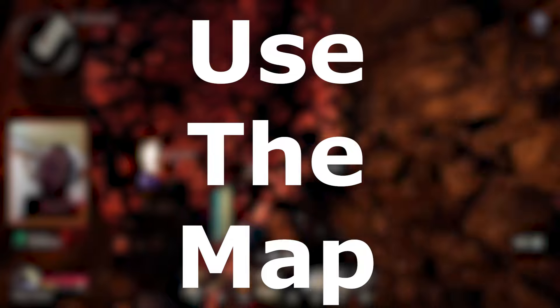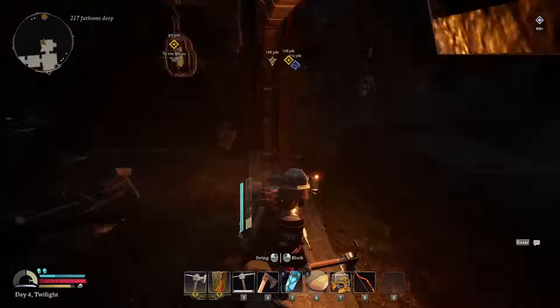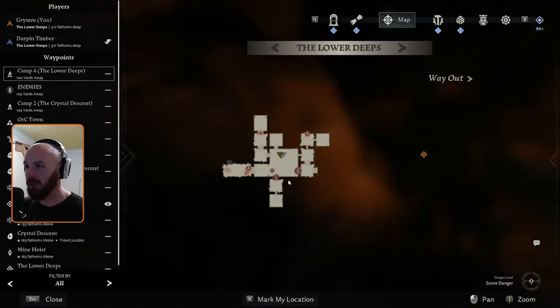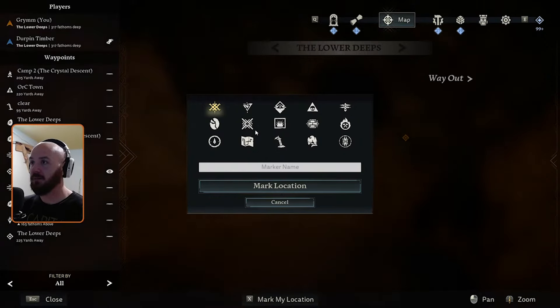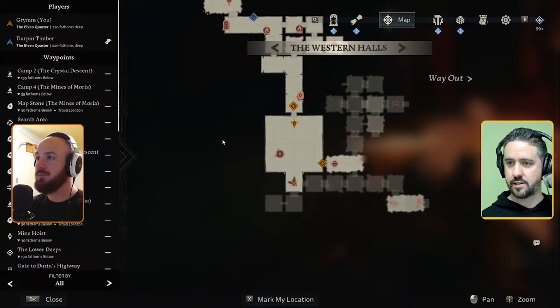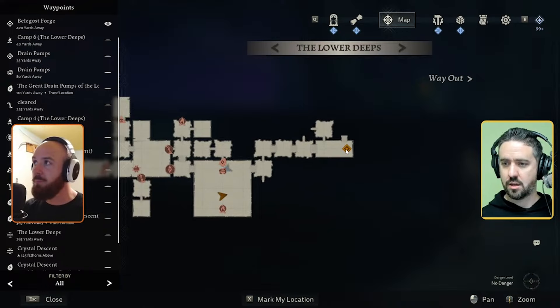Tip number six: use the map. I don't really use the map in Return to Moria — I just explore and wander down different hallways. But when I play with Dustin, he likes to play smart. He uses his map to mark areas with waypoints that he's already explored, so we don't go down the same hallway over and over when looking for new statues, orc towns, or particular resources. You can use waypoints to mark particular resources, orc towns, trolls, hallways you've explored, and so much more. Anything you want to remember, mark it on the map with a waypoint.